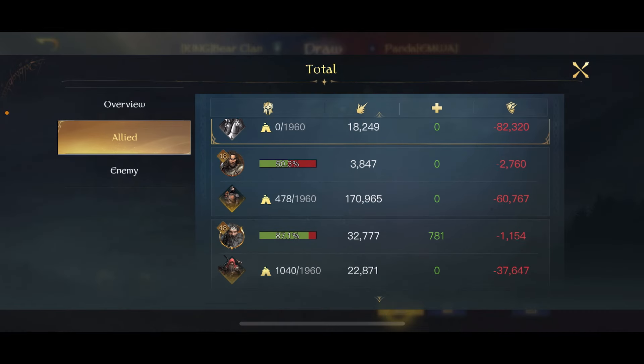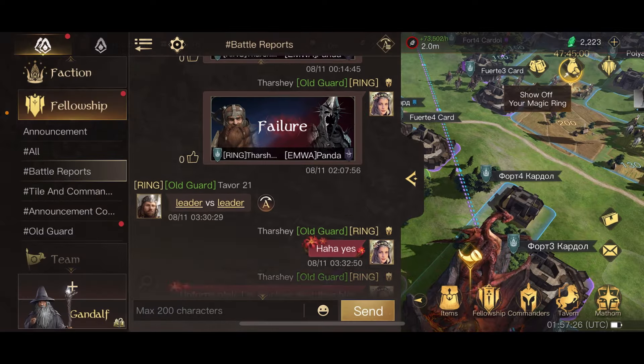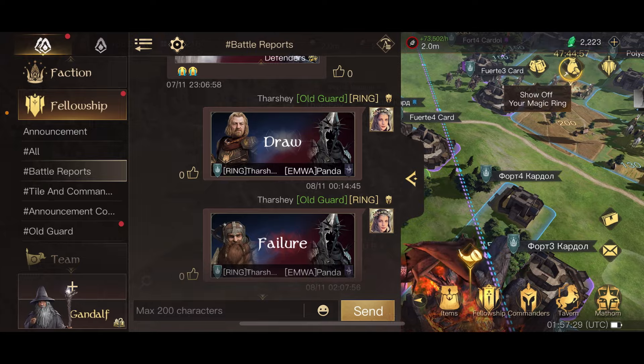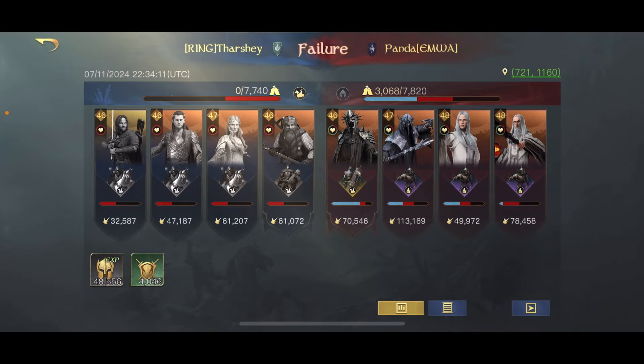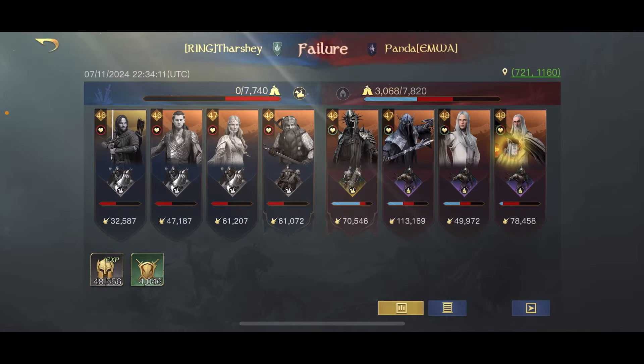Now what is the best gear for each category? We're going to be talking about gold gear only, though I'll show you a purple build since I do have one of each. For the best commander damage in gold gear, you're going to want the Axe of Khazad-dûm — it has a lot of attack, increases commander damage, and it's pretty much the best gold weapon for a damage commander.